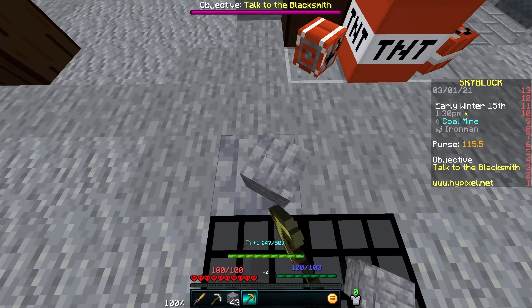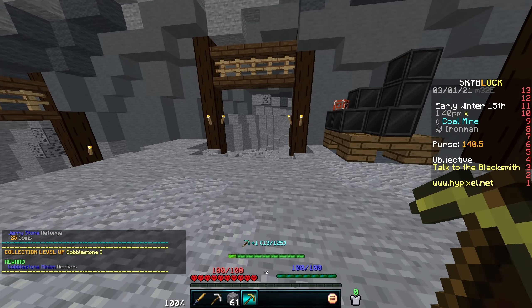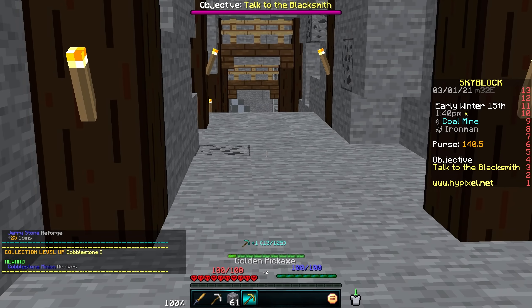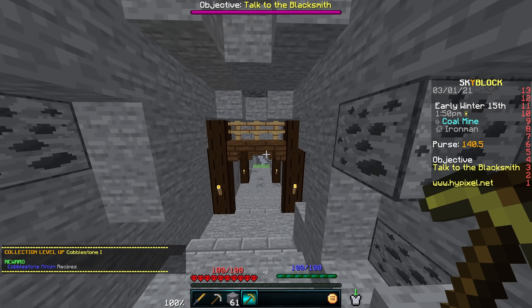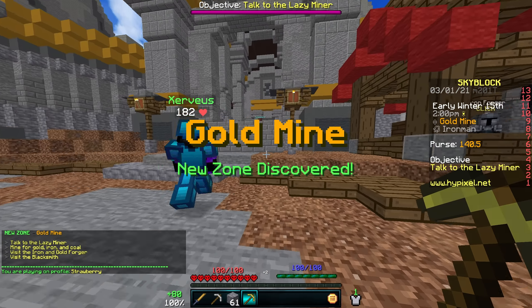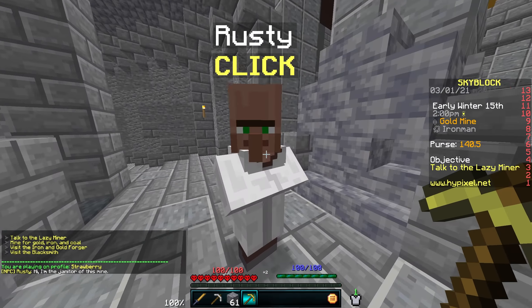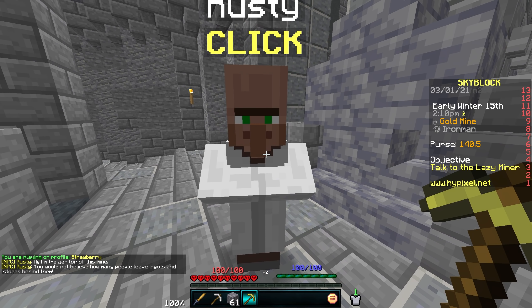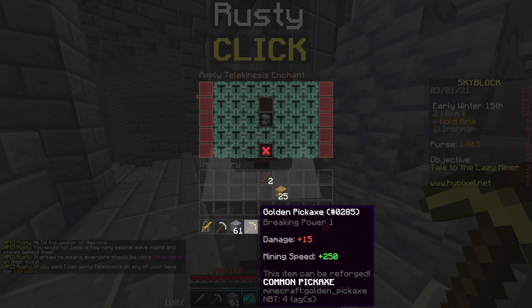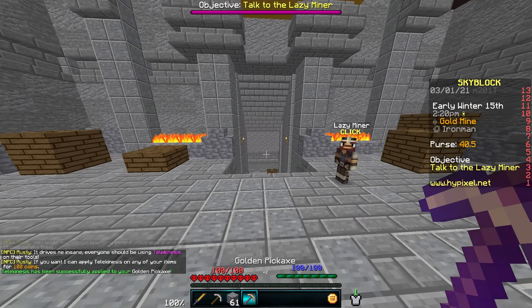Oh, I guess they're basically the exact same. It doesn't really matter what we're using here, but we're going to be using the gold one just because it feels right. We have to get to like mining five in order to access the new places. I really got to get telekinesis on this thing - I'm so used to not having the drops do this. We're just going to go ahead, talk to Rusty and get telekinesis on this pickaxe since I cannot stand not having it. It drives me nuts that not everyone has telekinesis. Telekinesis on our golden pickaxe.